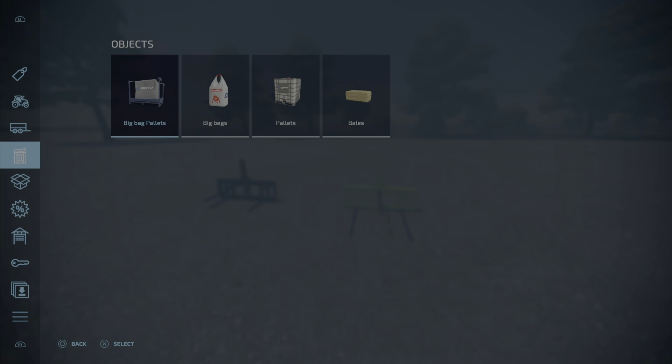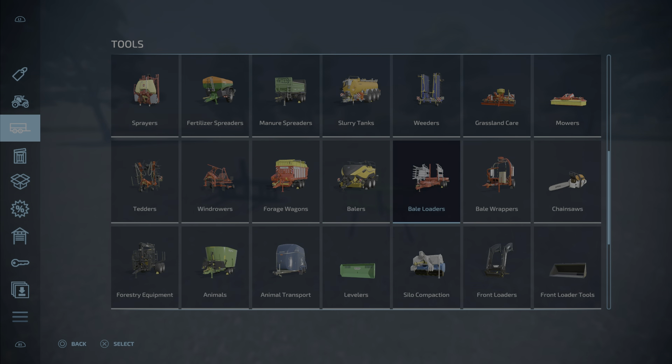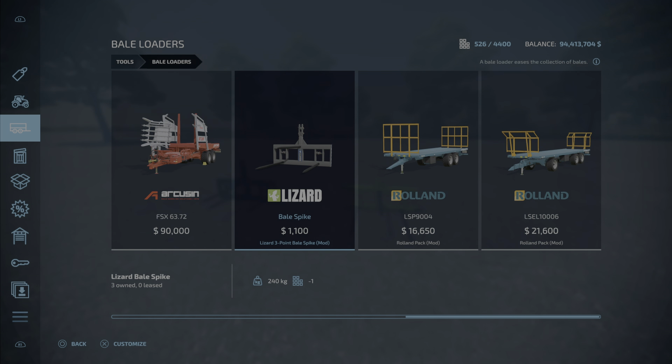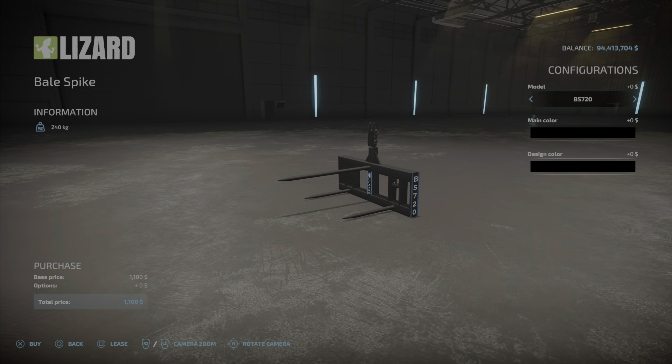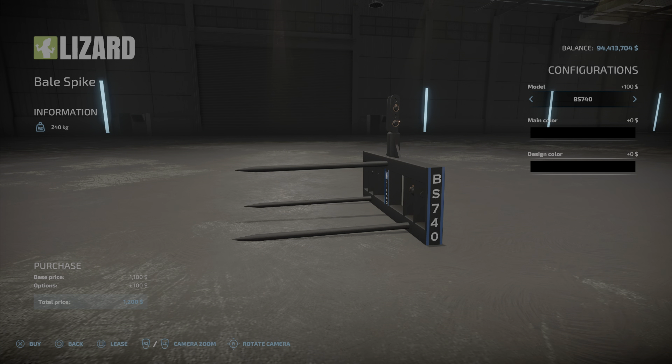You'll find it under Tools and Bale Loaders. The Lizard Bale Spike costs eleven hundred dollars and weighs two hundred and forty kilograms. There are a couple of options: the BS 720 or the BS 740, which just extends the spikes out a little bit longer for a hundred dollars extra.